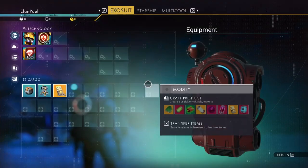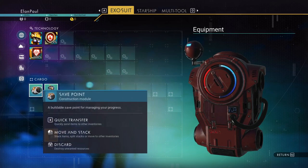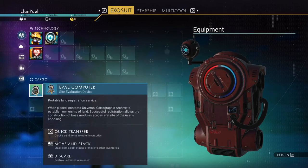I'm going to go straight into our inventory and check things out. We start off with some batteries, so that's good. You won't need your save point — go ahead and get rid of that. But you will need this one base computer; do not delete it. They are expensive. This requires 200 chromatic metal and 500 pure ferrite to make a base computer, and you have to make four more. So you need 2,000 pure ferrite and 800 chromatic metal at the very bare minimum.